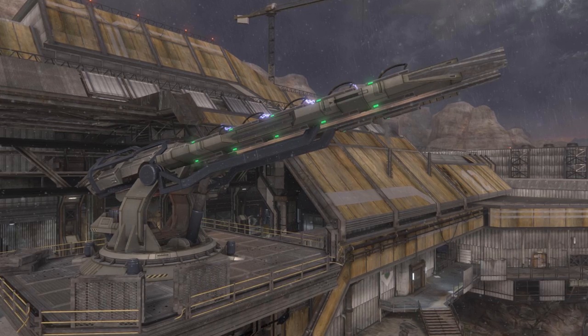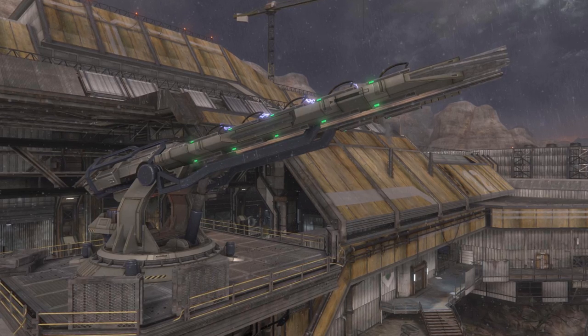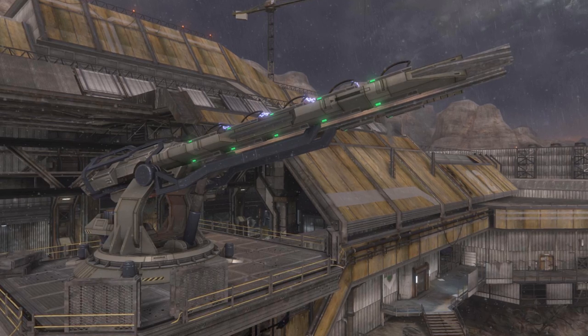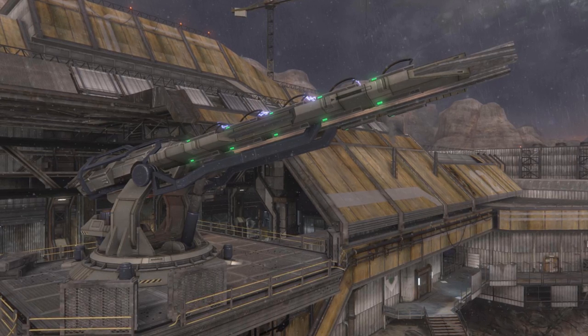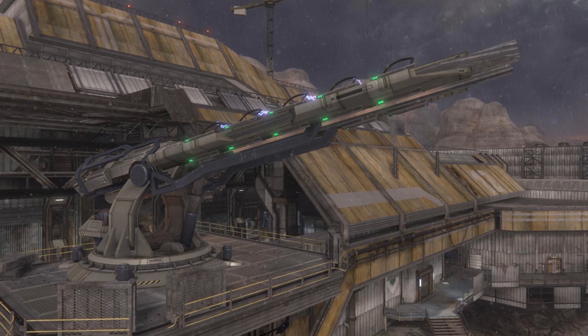Though almost always mounted on spacefaring craft or facilities, smaller and lower yield MACs are occasionally installed on a planet's surface for the purpose of anti-orbital defence. One such example, the Mk 2488 Onager, used only 15cm ferric tungsten slugs, but the weapon was still capable of inflicting critical damage on a Covenant CCS-class battlecruiser, as well as effortlessly tearing groups of Phantom dropships to ribbons.